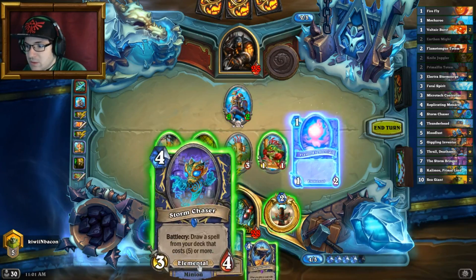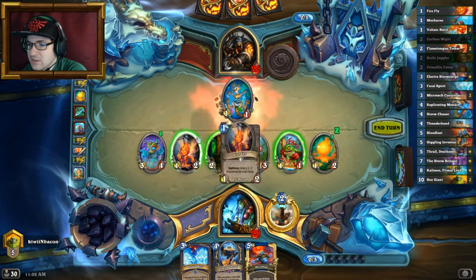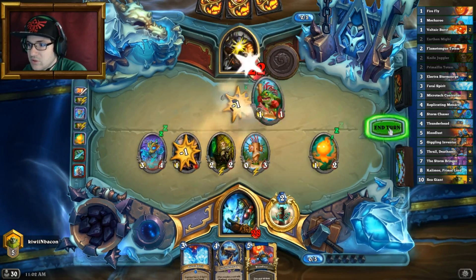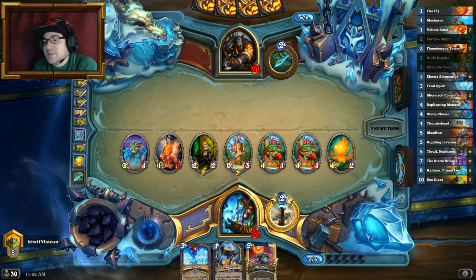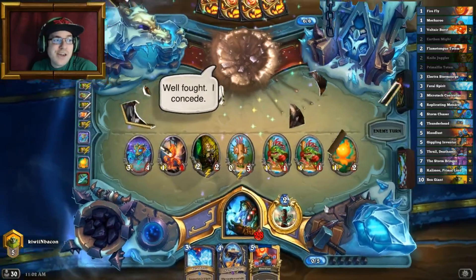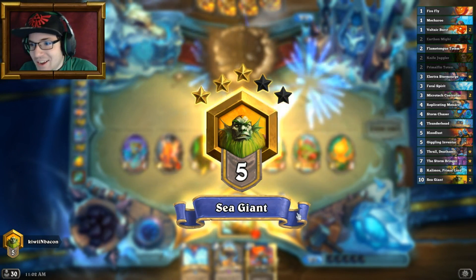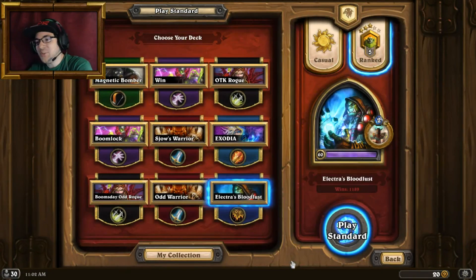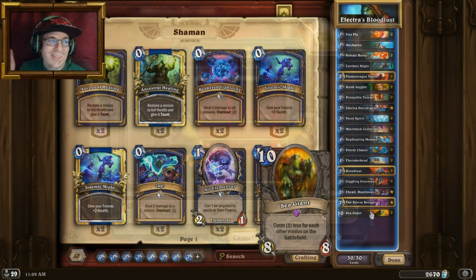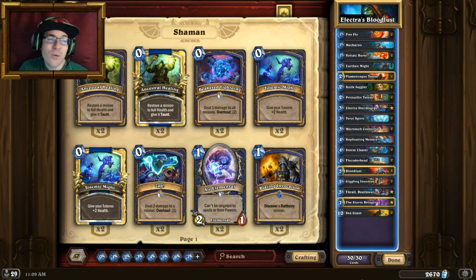Let's go with the Flame Elemental — trade this, then we have a full board and a Bloodlust. The only real thing I'm scared of is Explosive Trap, Currentor, or Unleash the Hounds. He knew I drew the Bloodlust — he knew. That's what I got. So why would he stay? Why would he stay? I'm playing a token deck, I play Storm Chaser — why would he stay in the game if he doesn't have an answer? Those were pretty fast games, but it showed exactly what the deck is all about and it worked pretty darn well.